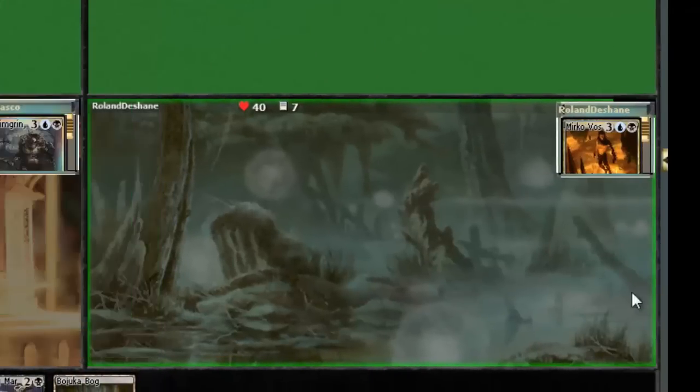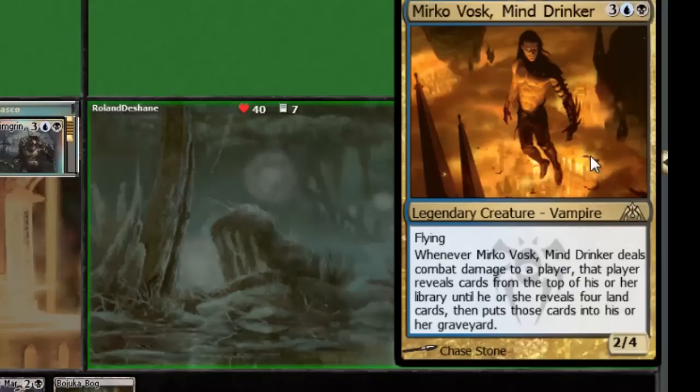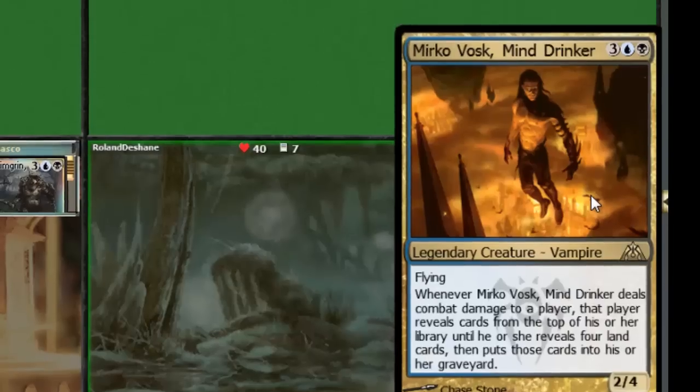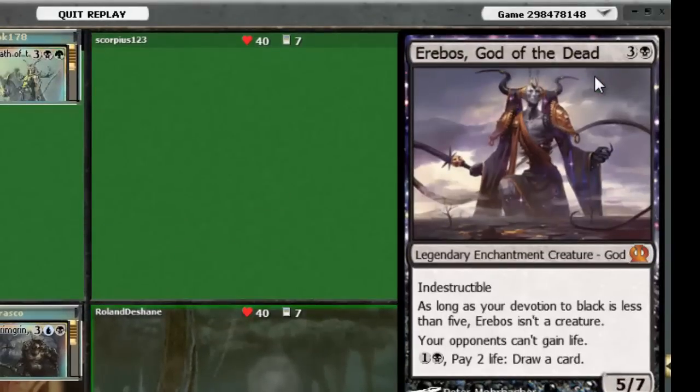Let's take a look at my opponents. Over here we have Mirko Vosk, Mind Drinker — obviously a mill theme. Sometimes you'll find these mill decks use a bunch of reanimation and stuff like that. This guy just goes straight mill, so good for him for using this vampire.